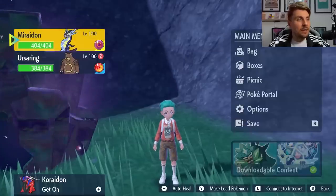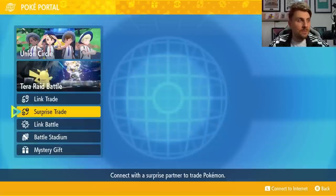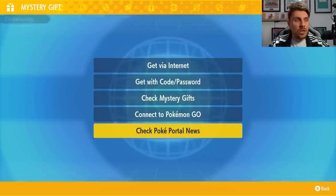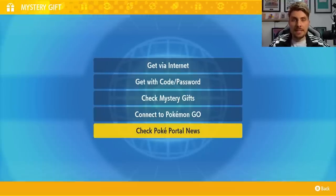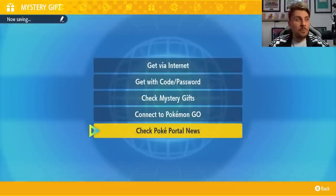If you need to get the raid event back, you're going to have to go into your Poké Portal and come down to Mystery Gifts. During Mystery Gifts, just come down to Check Poké Portal News. It'll connect you to the internet and it will update all of the Terror Raid dens in the Paldea region, meaning that you're going to have this Terror Raid event now appearing.